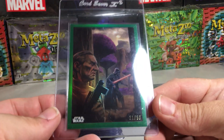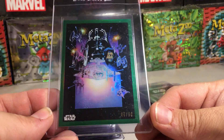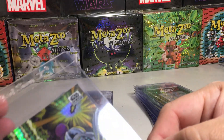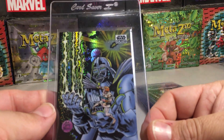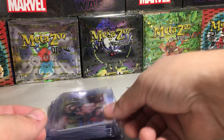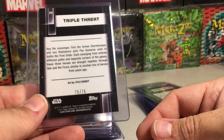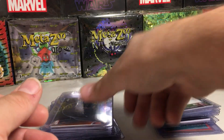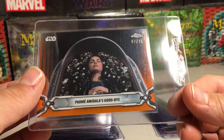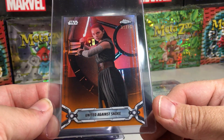We've got an Empire Strikes Back movie poster green parallel out of 50 from Star Wars Legacy Chrome. From Star Wars Galaxy, I've been slowly sending these in — this is a prism hollow out of 75, 'Larger Than Life.' We've got another prismatic refractor from Galaxy, 'Triple Threat,' out of 75 — actually number 75 out of 75. We've got Padmé Amidala's Goodbye, orange out of 25, and a Rey out of 25 orange, 'United Against Snoke.'